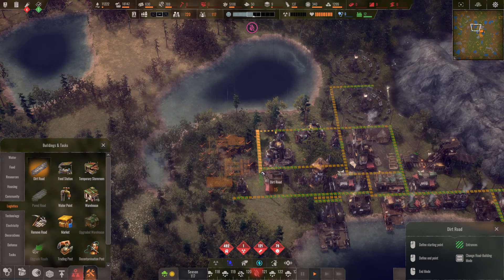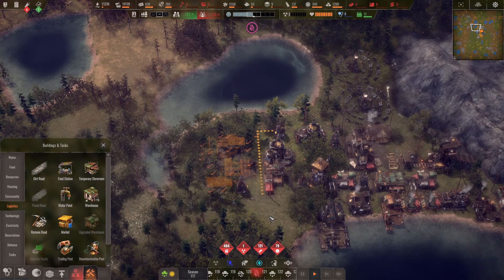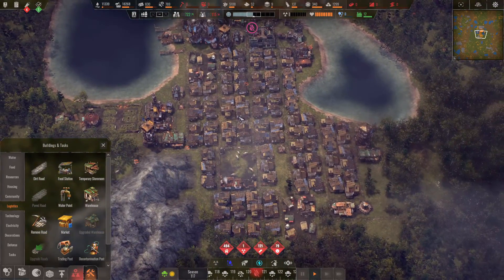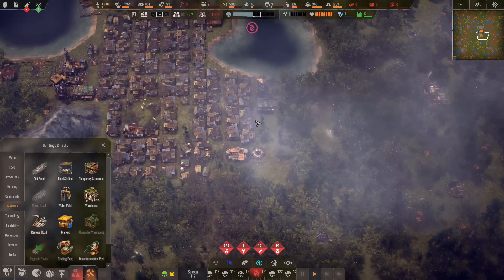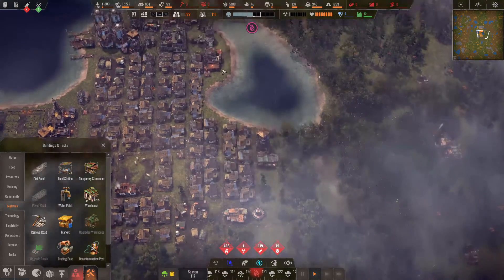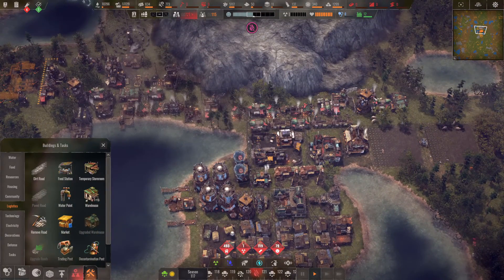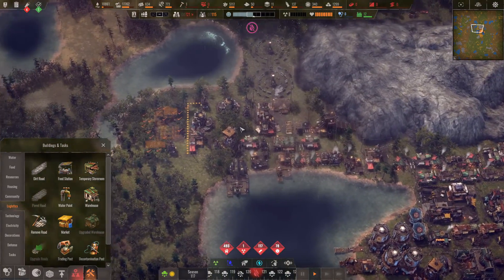I'll have the cement works over this way, trying to get it away from our village area. I'm planning to build down and across around this little lake, with houses around there, and then all my industrial buildings will be up top here and going sort of this way.